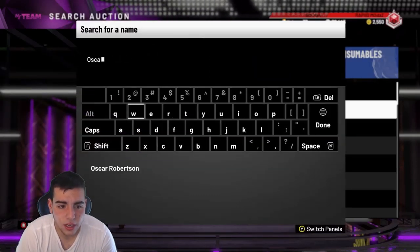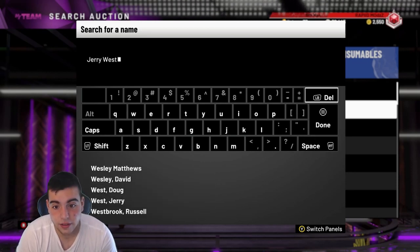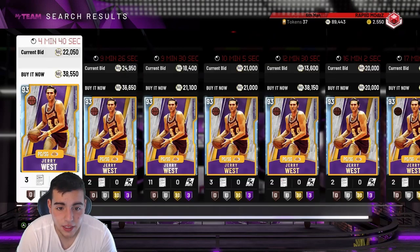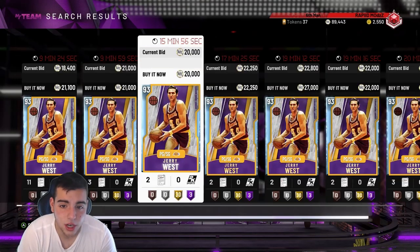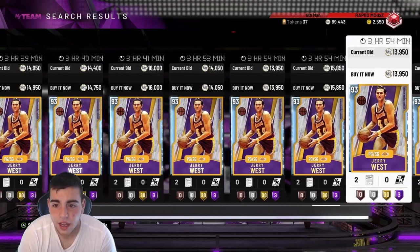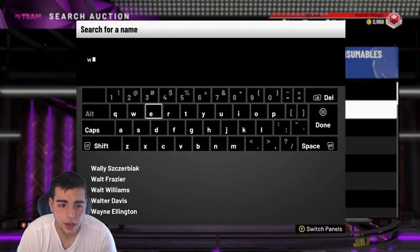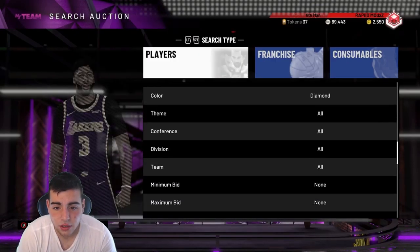We still have Jamal Wilkes and the West cards — these are cards that don't really change the math much. Jerry West is going to be around 15k, but you could probably get him for 10k. Wilkes is also around 10k. So at around 555k for the set, let's just say 550k. That is not normal — that is so bad when doing these sets.